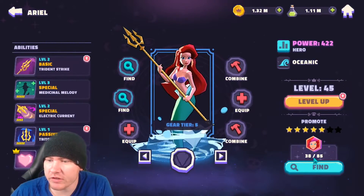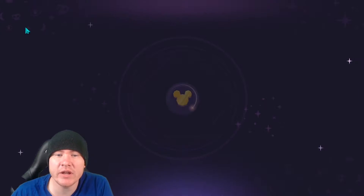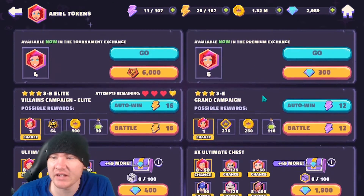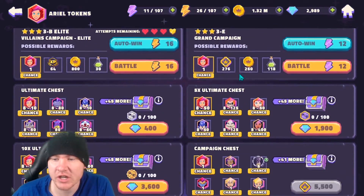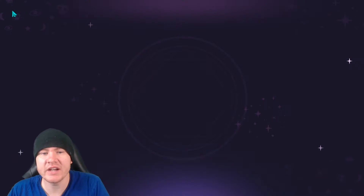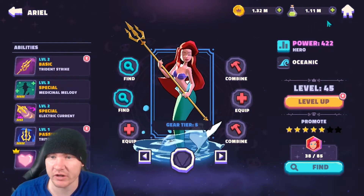For shards, you'll need more every time you want to level characters up. An easy way to farm a specific character is to tap Find - it tells you everywhere you can get them. I wouldn't recommend spending gems on shards directly, but you can hit the elite campaign, the grand campaign, and get shards from the exchange. Weigh what you want to spend and where. Shards drop a few at a time from the campaign, so it is grindy, but keep doing it - it adds up. Getting star levels and gear tiers up on your characters is important.